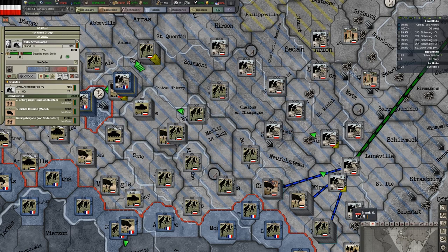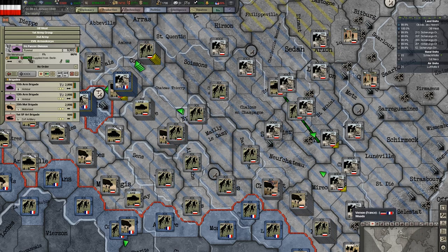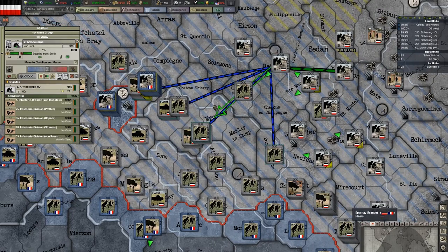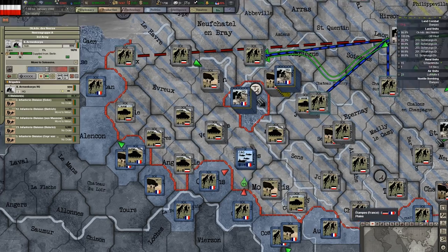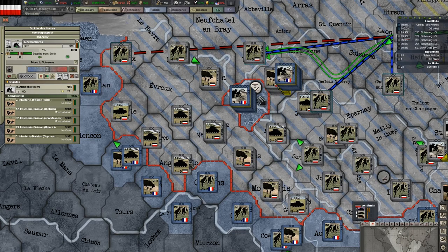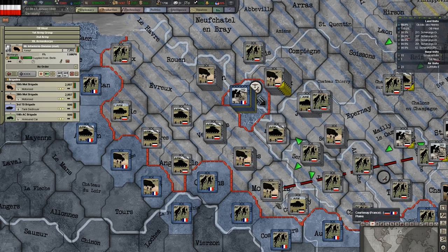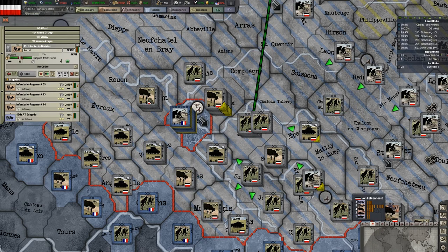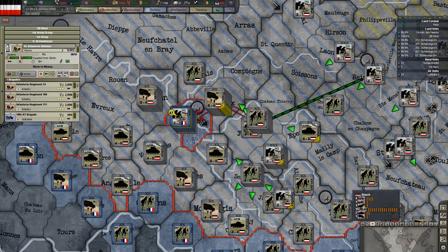These guys need to move. There's an armored division sneaking around over there — let's move that over there. They're still trying to attack us and either break in or break out. We have Paris completely surrounded here, so let's take everything we've got and hit Paris as hard as we can.